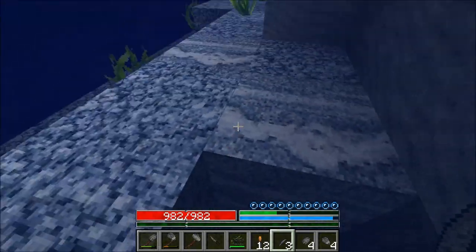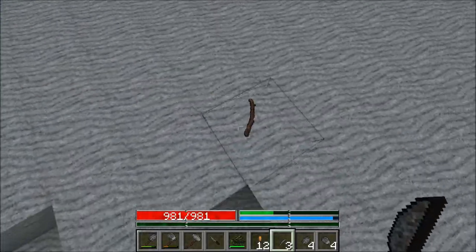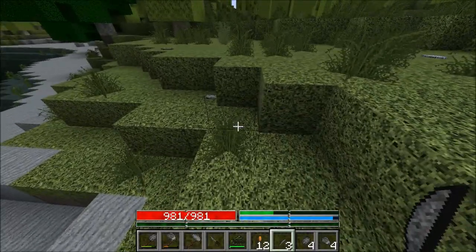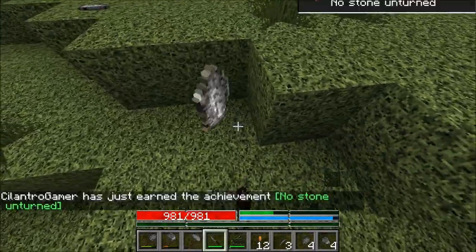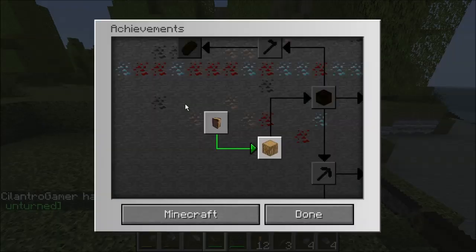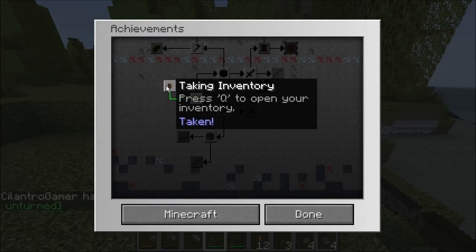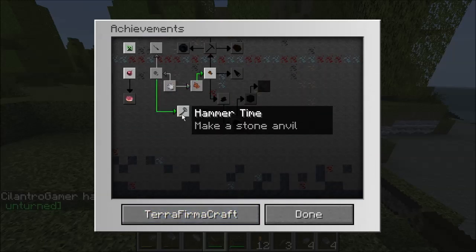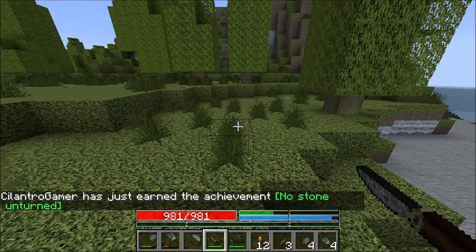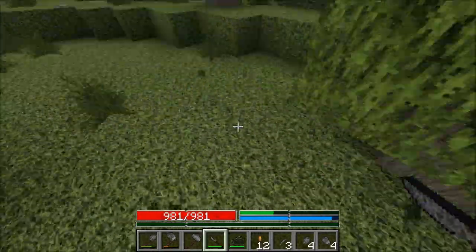I do know that having a knife, which I made last episode, allows me to collect straw from grass. So here's my knife and I can use that. No stone unturned — I don't know what that achievement is. Hammer time — find an ore nugget. Small sphalerite. So that was not a stone, that was a sphalerite, whatever that is.